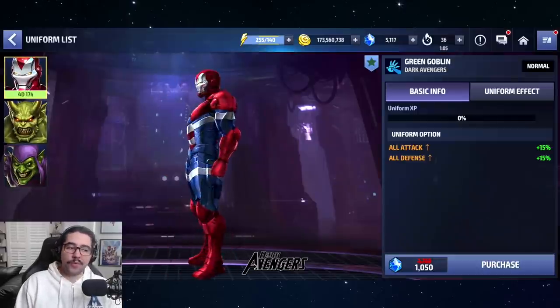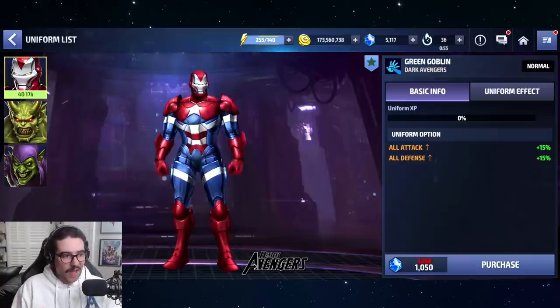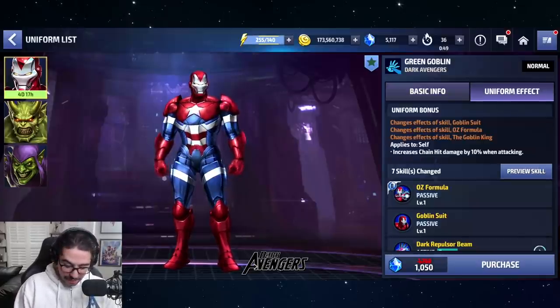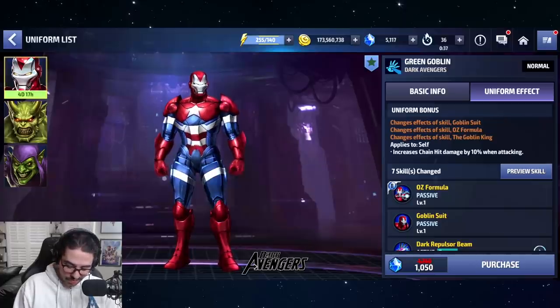It's a really great upgrade for the Dark Avengers, most notably Moonstone and Sentry. And if Green Goblin gets an Awakening or a Tier 3 in the future, he will be invaluable for Null, for Danger Room Extreme, and other content like that as a leadership and support. He gives himself the Chain Hit damage, but then he gives everybody who's a Dark Avenger increased damage to heroes and villains. So super flexible buff there for all the Dark Avengers allies.